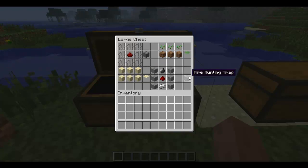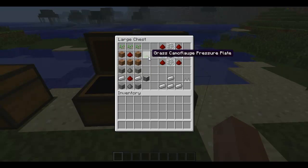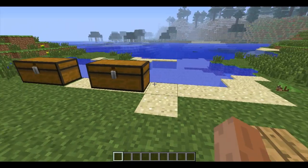And the fire hunting trap, there is a grass camouflage pressure plate, invisible pressure plate and the pitfall trap, and finally the spikes — iron spikes or whatever.